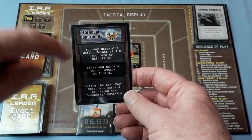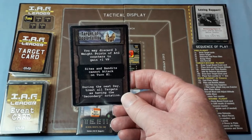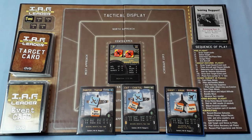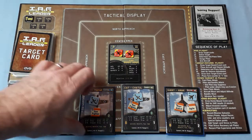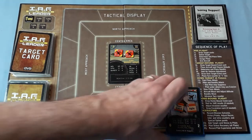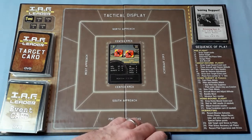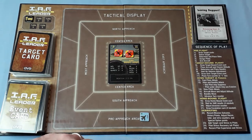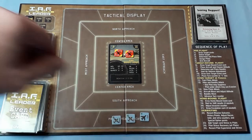This is a target of opportunity card: you may discard three weight points of air-to-ground counters to gain one victory point — well, we haven't any, so that doesn't apply. Place aircraft and choose altitude. We'll come in here — we could even come in low since there are no sights. We're ready.